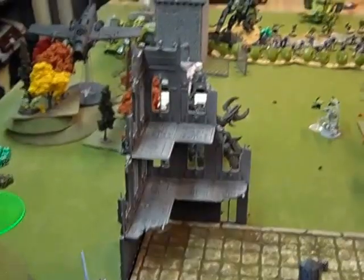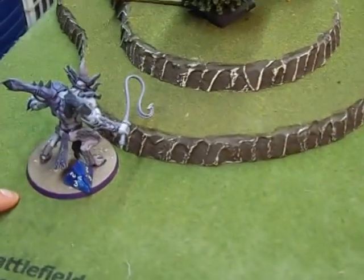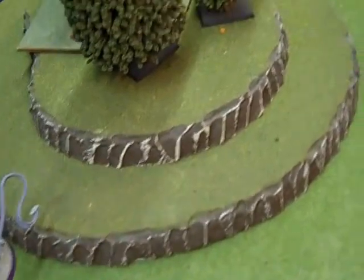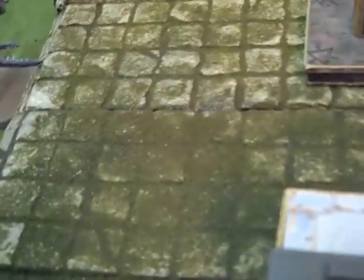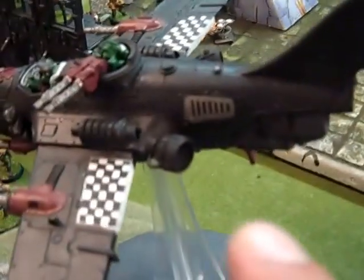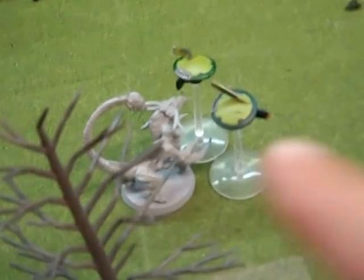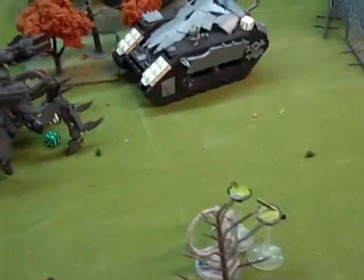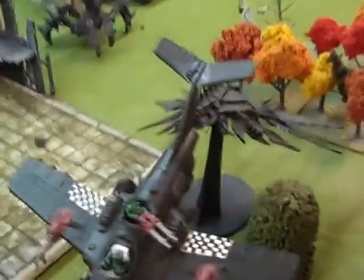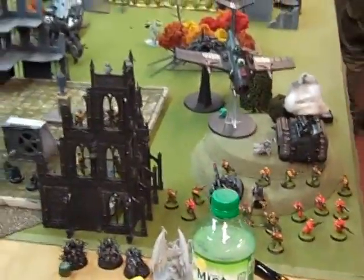Our turn four bottom: the Guard shot the remaining Crisis Suit. The Keeper of Secrets attacked and killed Ghazghkull in close combat. The Heldrake vector-struck the Dakkajet and then burned out a couple of drones. The Soul Grinder burned out some Orks and swept them in combat. The Fiend killed some drones and is working its way through. Big shift — Demons came alive and are munching forward. At the end of turn four, we've got the demon push on the Tau gun line while the Guard hold tight in the back trying not to die.